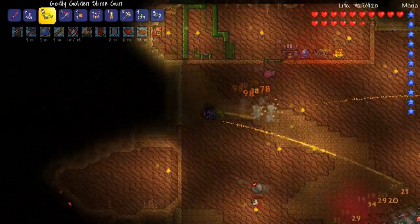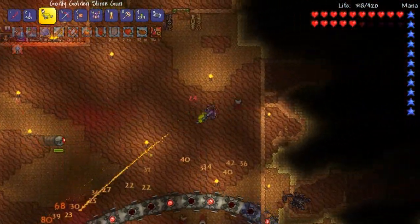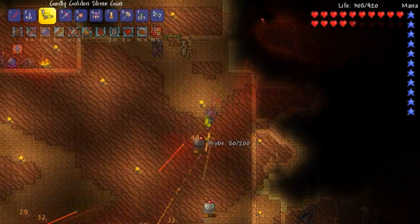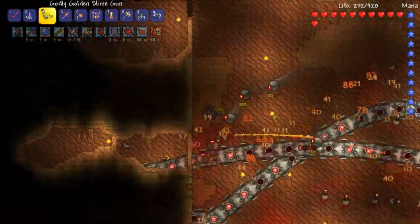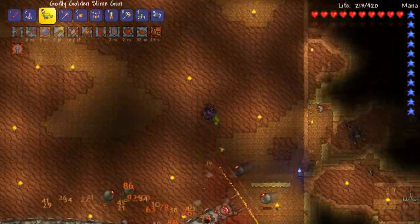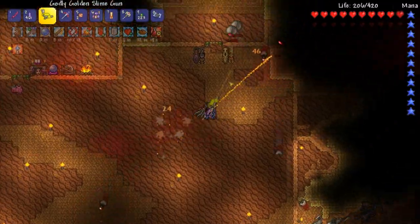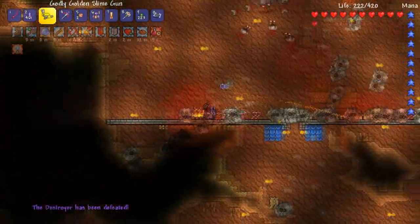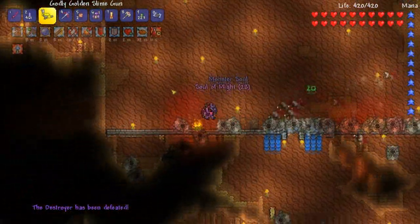I consider the Destroyer the hardest of the mech bosses. Out of the four we can fight, there's possibly more in this mod pack. From what I know, we'll fight the fourth one in the next episode. I'm gonna get rid of these probes. He's dead — I don't need to hit the floor, but I'll go pick up the loot anyway.